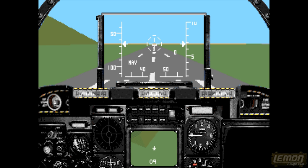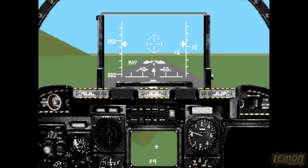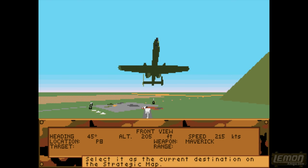Go ahead and press the 9 key to speed up, and having done so, we'll have to wait until we get to flight speed, which is over 200, and then we can take off from that runway.